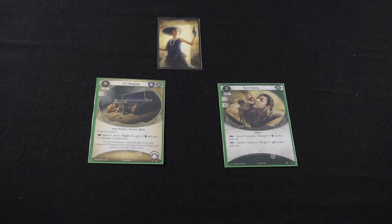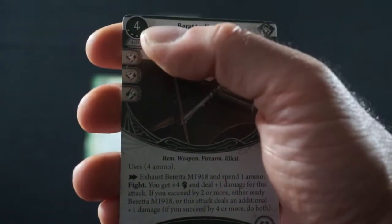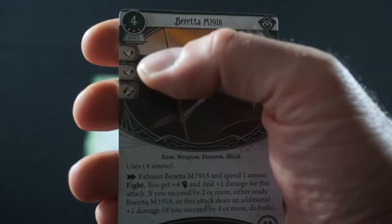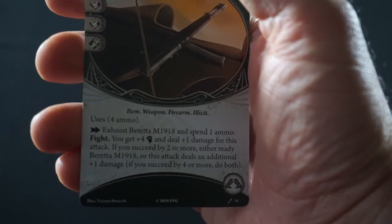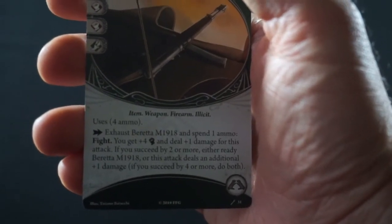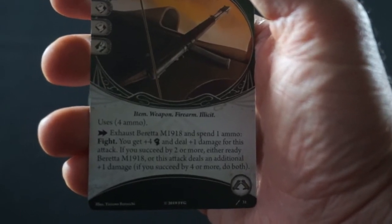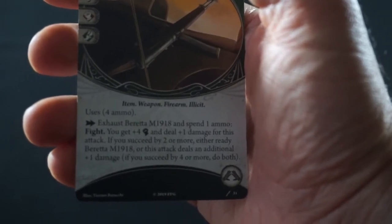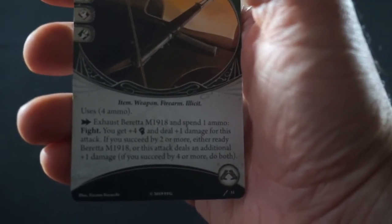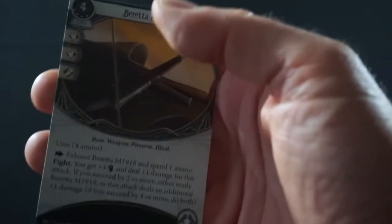So let's take a look at this Beretta M19 that we're bringing into the deck. For 4 experience, 4 cost to play, plus 2 combat and an agility on commit, uses 4 ammo. As an action, exhaust Beretta M19 and spend an ammo — fight. You get plus 4 combat and deal plus 1 damage for this attack. If you succeed by 2 or more, either ready Beretta M19, or this attack deals an additional plus 1 damage. If you succeed by 4 or more, do both.